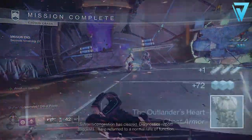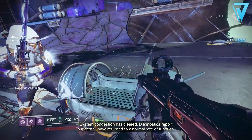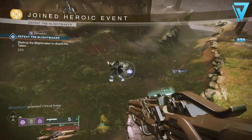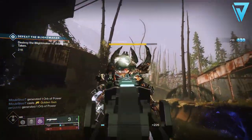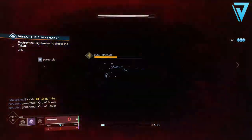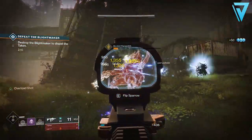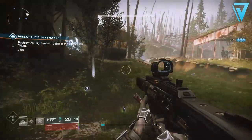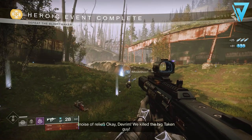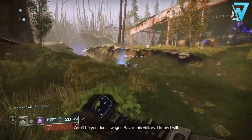If you complete strikes in the playlist you will get a huge bonus upon strike completion. On a day that granted a strike bonus this was up to 76 ether on a single completion. Nightfall strikes also offer around 75 for a single completion. As of the time of making this video, Crucible and Gambit are currently offering 50, however these two activities do not have the daily bonus applied. You also get one additional ether for each Guardian you defeat, so there is great potential in Crucible and Gambit as well.